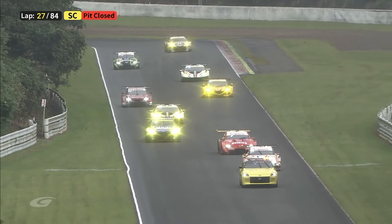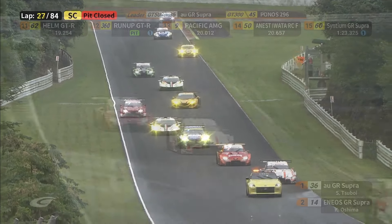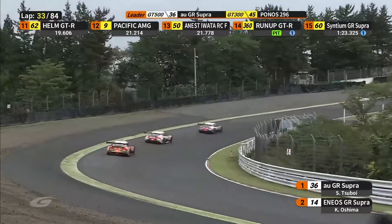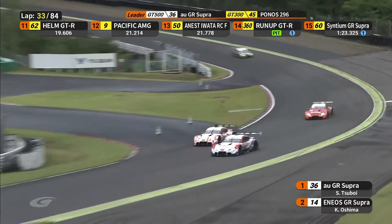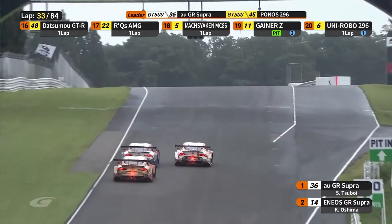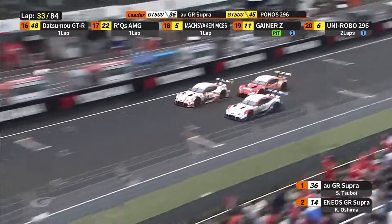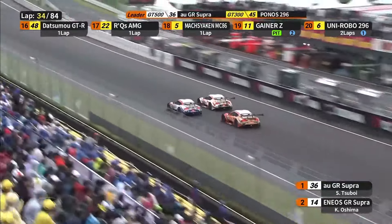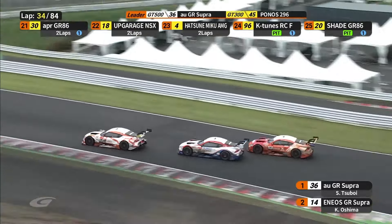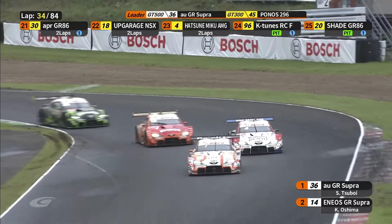The number 60 LM Corsa Supra has also been into the pits, running P5 under the safety car. This is now Yuichi Nakayama on cold tyres going a lap down in the Saad Toyota — he's getting in between the two leaders now. That's a real headache for Kazio Oshima, who'll be fuming that this Toyota is not getting out of the way — he's a lap down.